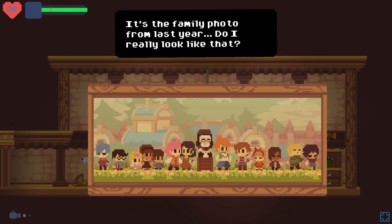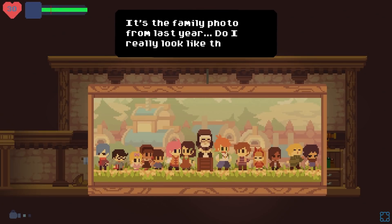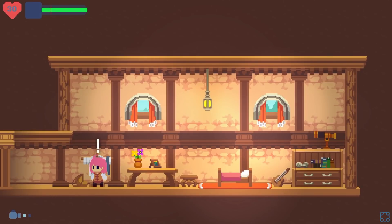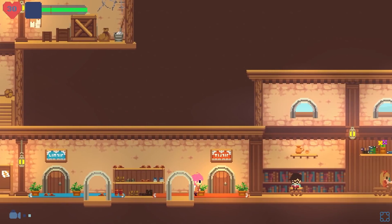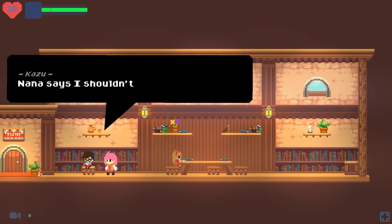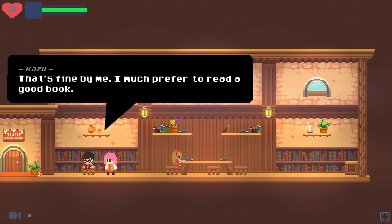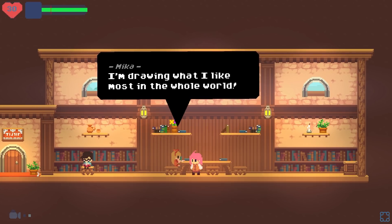It's a family photo from last year. Do I really look like that? I actually want to look at it — probably an orphanage kind of situation. Dojo robes — no need for those right now. Nana says I shouldn't play outside because of my cold. That's fine by me, I much prefer to read a good book. I'm drawing what I like most in the whole world.